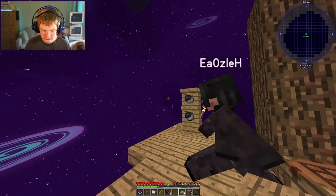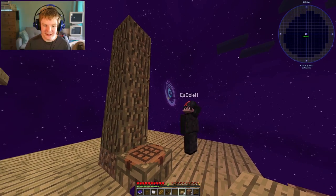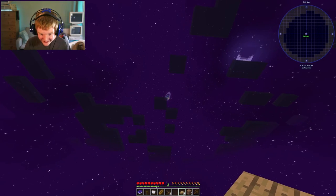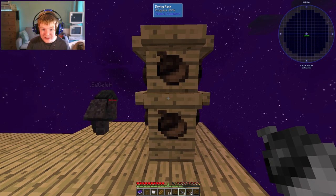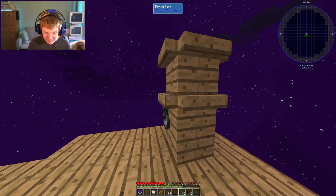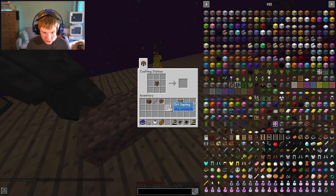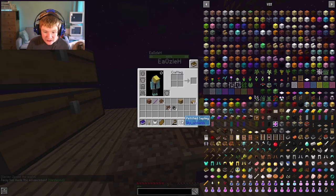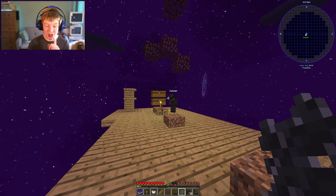I'm naming all the swirly things out there — that one is the Andromeda, the Milk of the Ways... Cheesy! Okay, this is 85%... 90%! So when this hits 100 we'll get another petrified acorn. Now I have 12 petrified acorns. In the crafting station, I'm going to surround this dirt sapling with petrified acorns and get a petrified sapling — the start of our adventure to getting unlimited cobblestone.